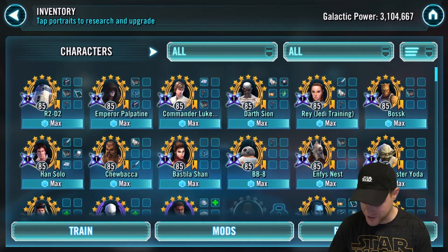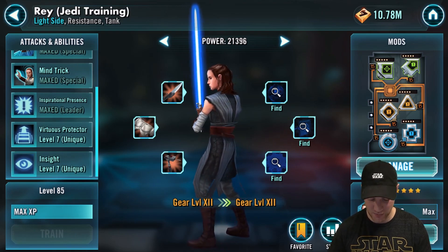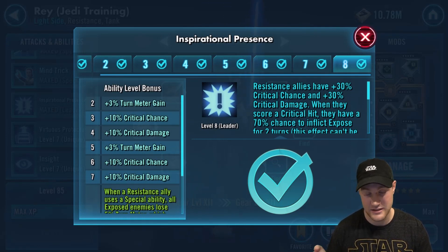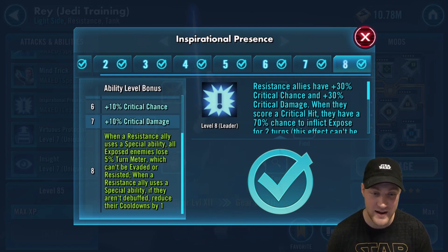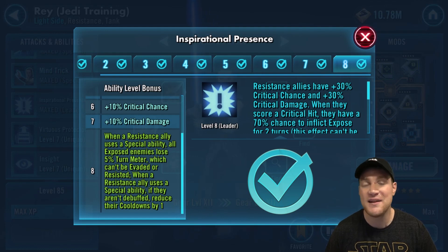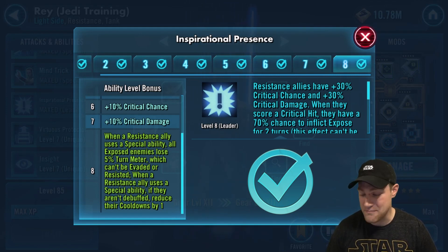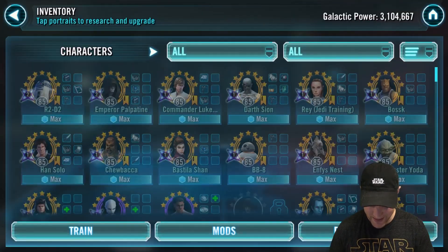Jedi Training Rey — her leadership ability is Inspirational Presence. She has three zetas and I find the most important one is Inspirational Presence. If you know how to use her in the Sith Raid, I made a video on dominating with JTR in phase one of the Sith Raid — she can deal 10% damage if you do it correctly. It states: when a Resistance ally uses a special ability, all exposed enemies lose 5% turn meter which can't be evaded or resisted. When a Resistance ally uses a special ability, if they aren't debuffed, reduce their cooldowns by one. So if you get an expose on Nihilus and keep using special abilities on the ads, he's not going to be getting turn meter — you're going to get Illuminated Destiny off before he even has a chance to go. This is still used in arena in certain areas. She is a great character and this is definitely something to zeta if you plan on doing well in the game.